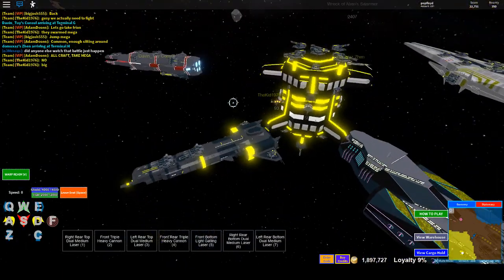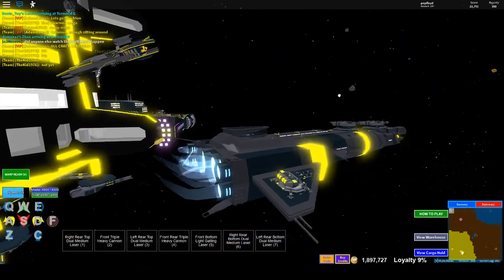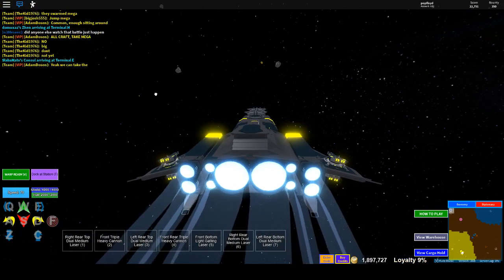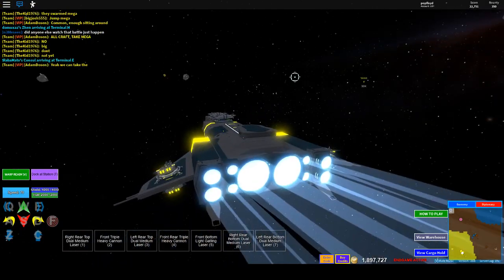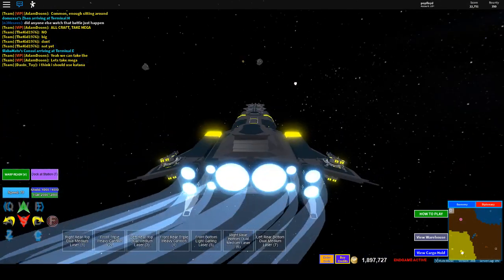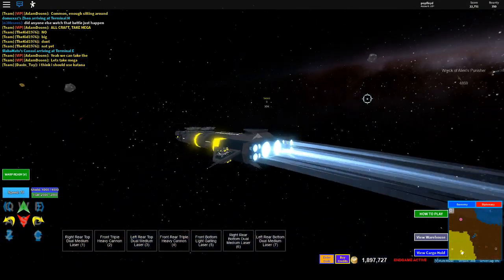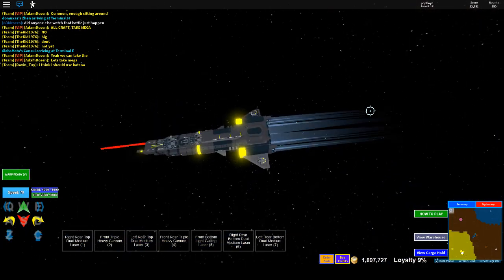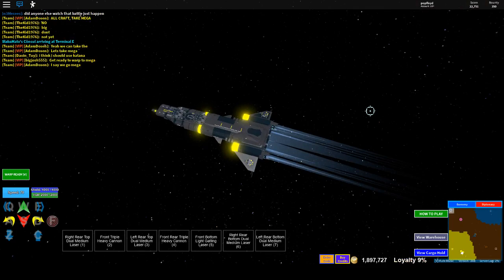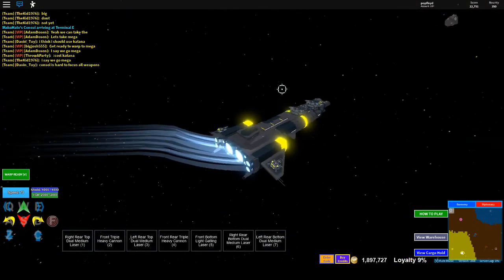There's a console right there. Let's see what this thing has. 70 speed — pretty decent turn speed, like really good actually for a ship its size. It seems like eight medium phasers... no, four medium phasers.